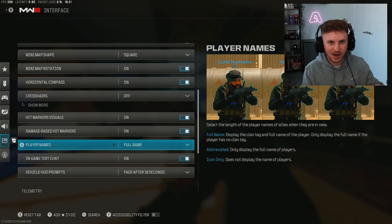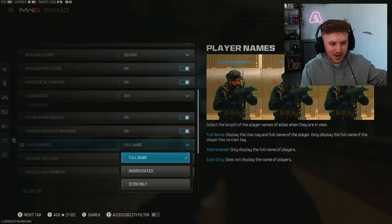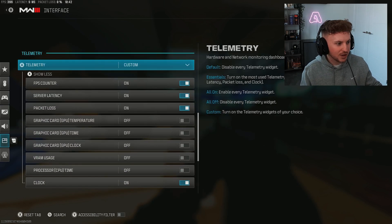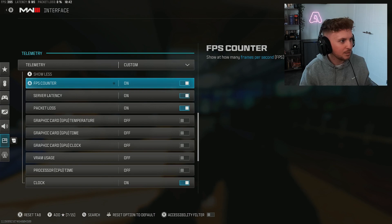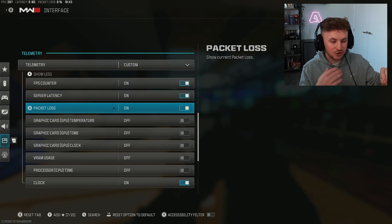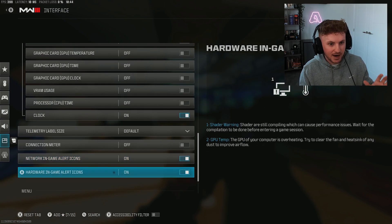Telemetry — I'd recommend expanding this dropdown. I have my FPS counter on so I can see how my system's performing. Server latency shows your ping — the higher the ping the worse your game will feel with more delay. Packet loss outlines when packets of information get dropped between your PC and the server — if you have packet loss you're going to lag and stutter. In-game alert icons for network and hardware — I leave both on; if your system is overheating or you're getting lag you'll get warnings here.